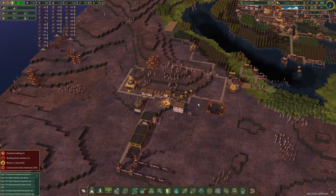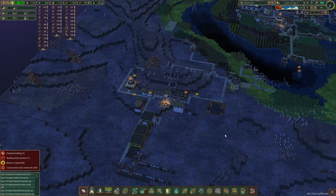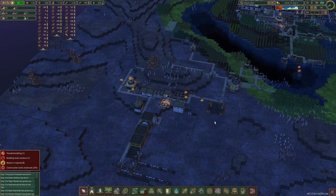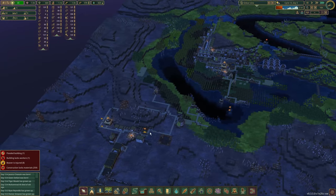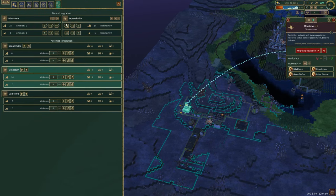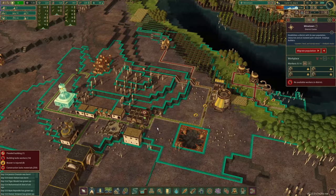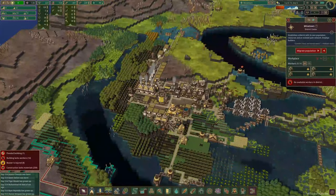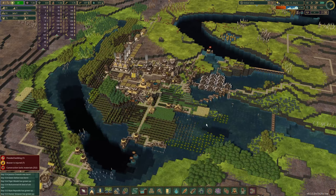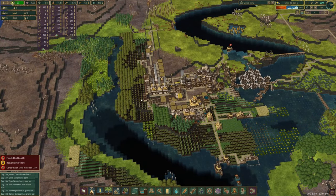Why are they all injured? What is going on over here? I don't understand. Is it just that harsh of a working place over here? Do I have to send them all back again? Everybody back. I guess maybe because they're sleeping outside on the ground — that could be it. And then we will migrate 24 back. We're essentially just robbing Peter to pay Paul, but this is better equipped to heal them.